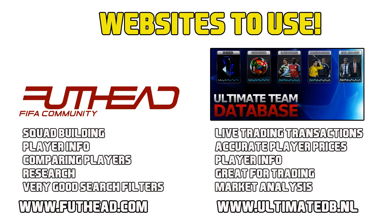Next up is UltimateDB.nl. This is the site that will make you so many coins on FIFA 13 — it's insane. All thanks to ludicrously accurate player prices, a brilliant market analysis tool, and it even shows the biggest player transactions from around the world today. Whenever you buy a player or want to know how much a certain player sells for, use this website. It will save and make you so many coins as you begin to trade.